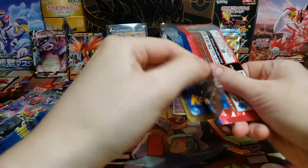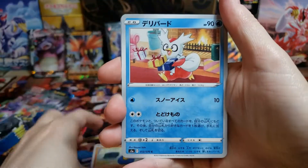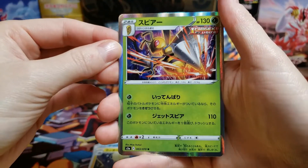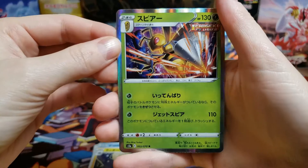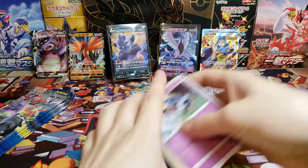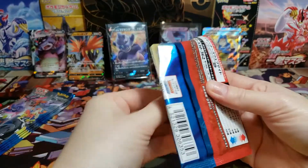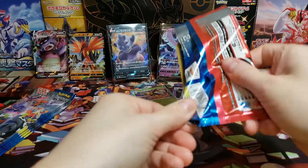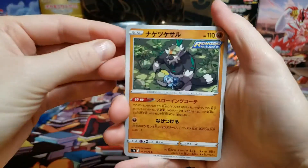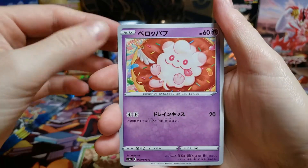We'll see if we can get another V or another VMAX. I haven't seen the Blaziken yet and I'm happy if it stays that way — I'd rather get another bird. Oh, that's a really cool Beedrill. Beedrill is one of my favorite Pokémon — I think he's pretty underrated. The art is always so cool, and I think that's what really makes it for a lot of Pokémon. Some of them are just so well designed.